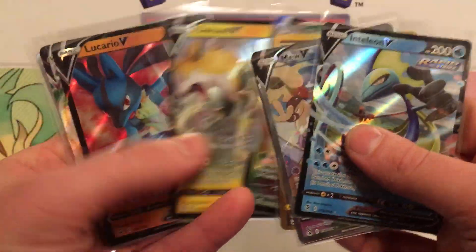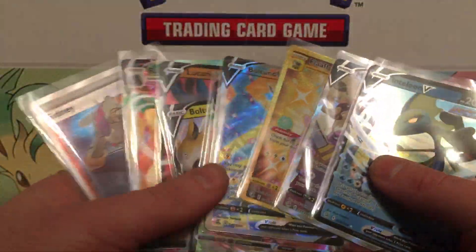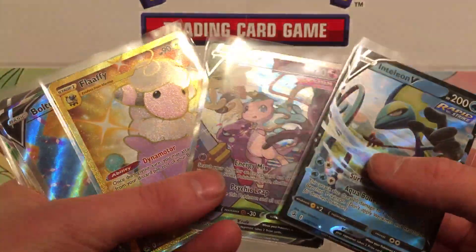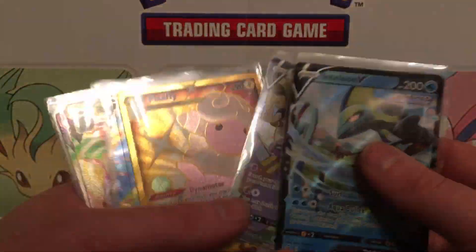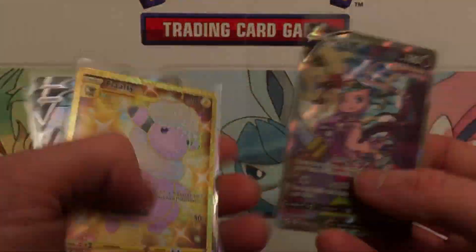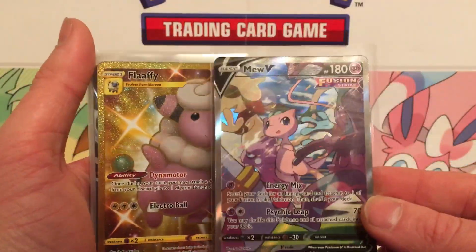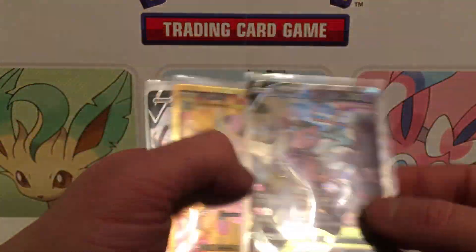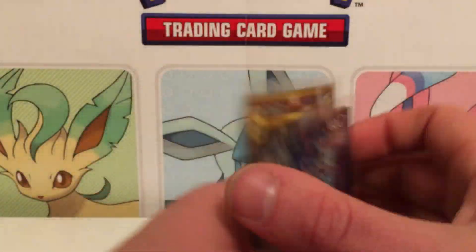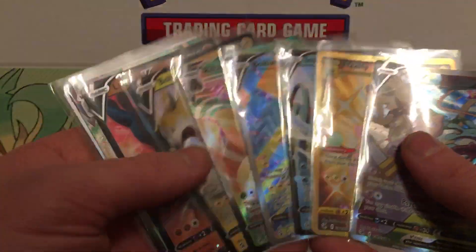I can't complain — if I was going to hit any cards, getting the Mew and the Flaffy — I don't care about anything else. Just the Mew and the Flaffy, just right there, just made it happen. That made me so happy. Two of my most wanted cards of the set. It makes me so much closer to being done. I might actually finish this set before Brilliant Stars even comes out.